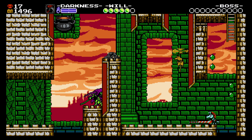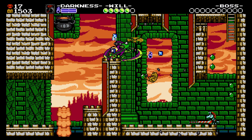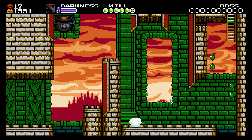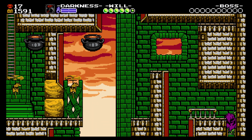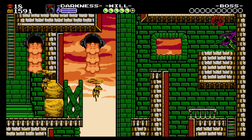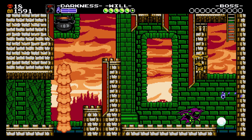Specter Knight controls great. He has a wall climb ability and an air dash attack that makes traversing the levels a joy — it's really fun. You unlock sub-weapons from beating the levels and they help you succeed. Like I said, like Mega Man, it's that same sort of deal.